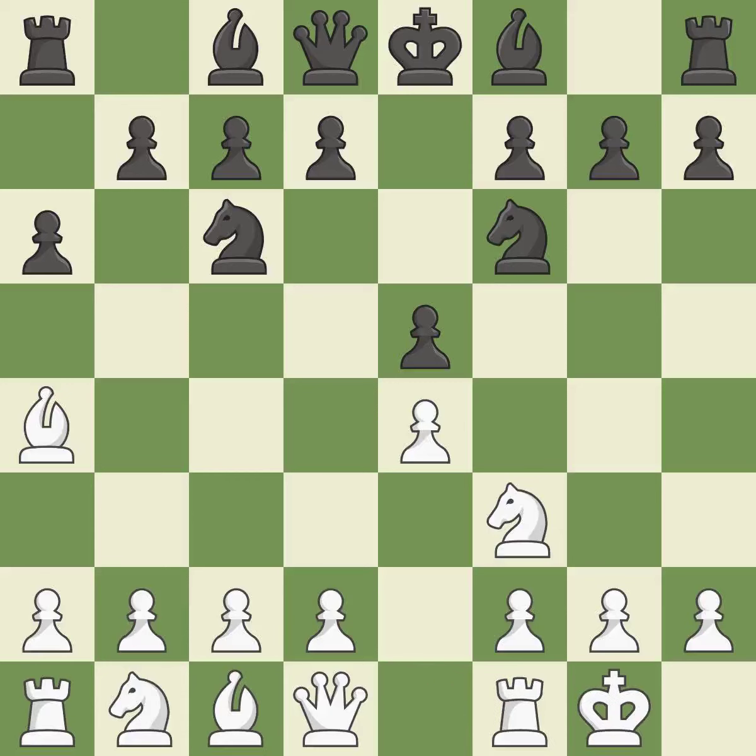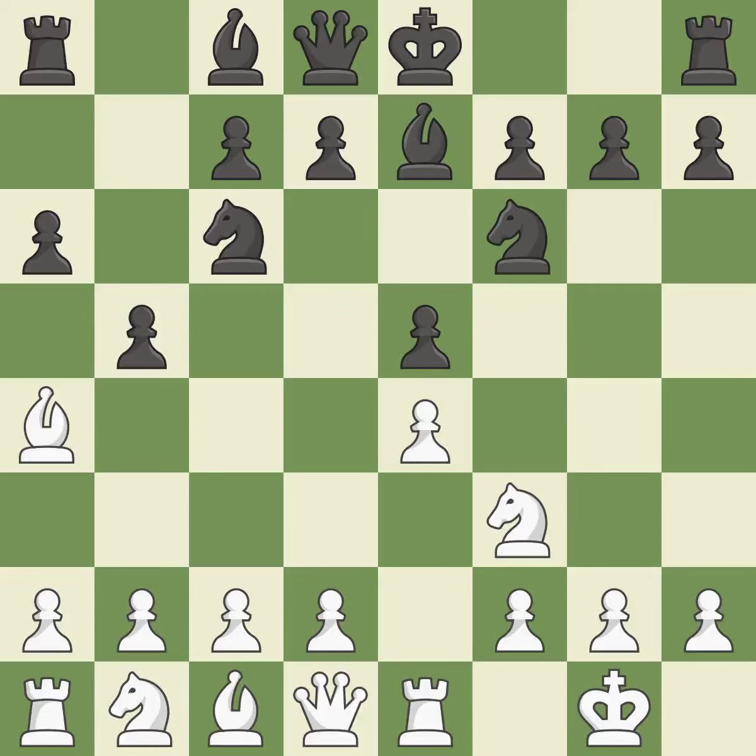Nf6 attacks the undefended e4 Pawn and develops the Knight at the same time. Castling gets the King out of the center and prepares to develop the Rook to e1. Bb7 develops the dark-squared Bishop and prepares to castle. Re1 centralizes the Rook and protects the e4 Pawn. b5 gains space on the queenside and forces the Bishop to b3. Bb3 is forced, but the Bishop is well placed because it attacks the f7 square. d6 defends the e5 Pawn and allows the light-squared Bishop to develop.